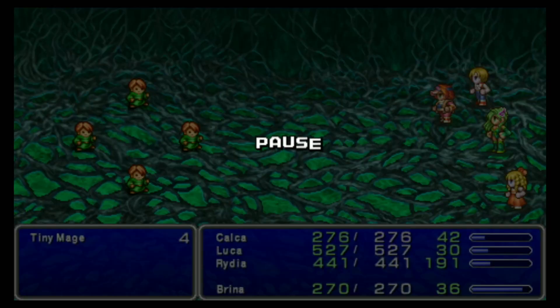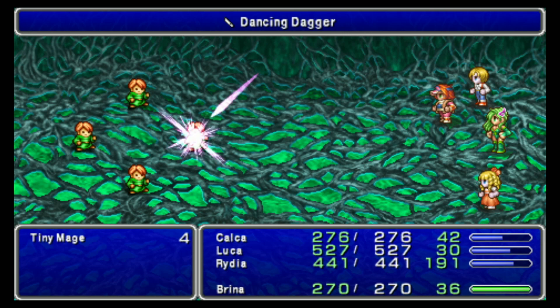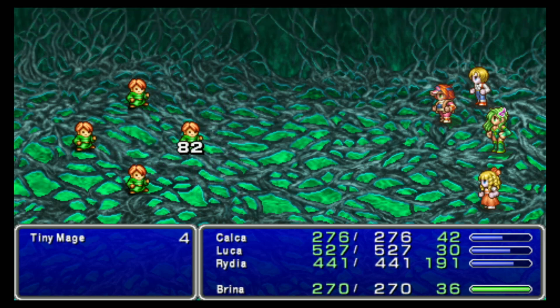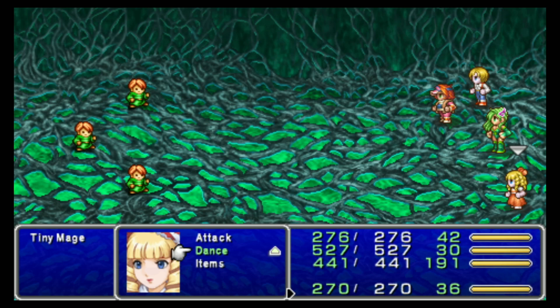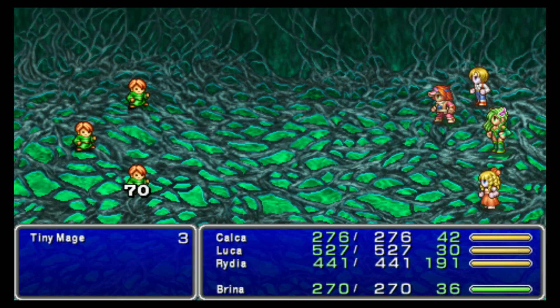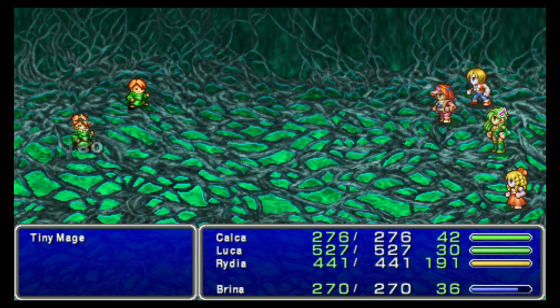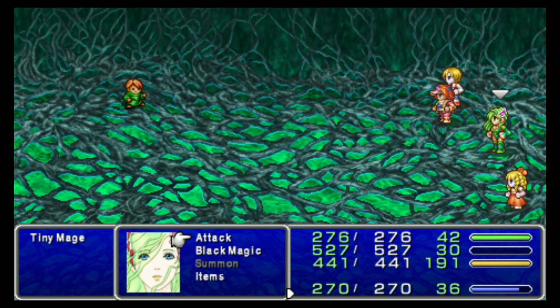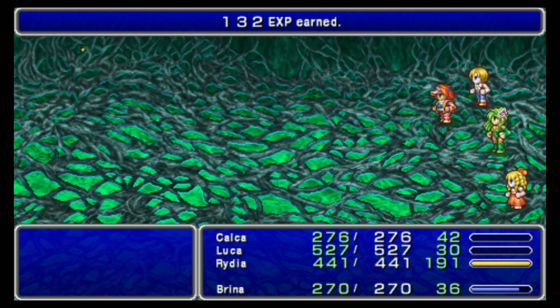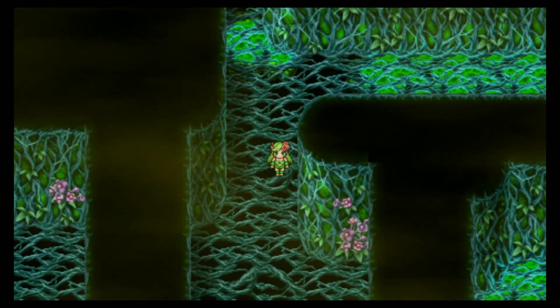Tiny Mages — what do I want to do for these guys? Just Dancing Daggers. By the way, if it's not a New Moon, you can just have Luca attack. I don't know why the Dancing Daggers do so little damage to them, but who cares? It still kills them just the same.